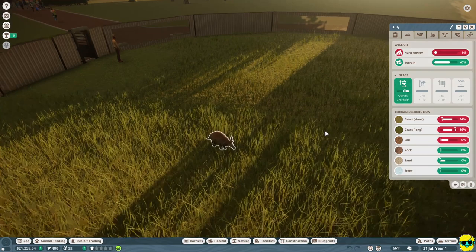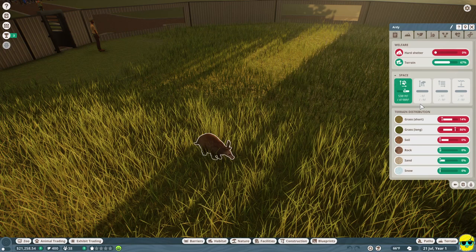Let's go to the Terrain tab, and this is going to tell you what the problems are. So Artie is saying: I have enough space, I'm fine - but my problems are that there's not enough short grass, there's too much long grass, and there's not enough soil. You can see that the white bars are the target range for how much short grass they have, this white bar here is the target range for the distribution of long grass, and this is soil. So all we need to do is change the terrain distribution to have more short grass and more soil, and by extension we'll have less long grass. They're okay with rock, they're okay with sand, and they don't need snow.